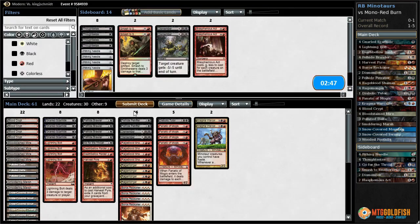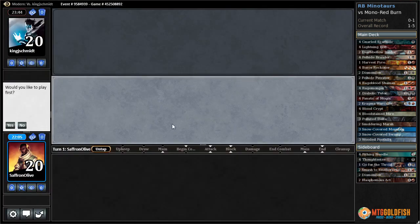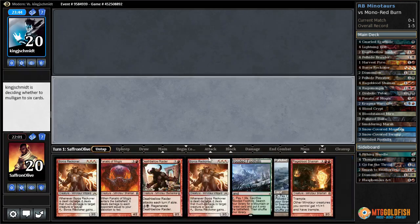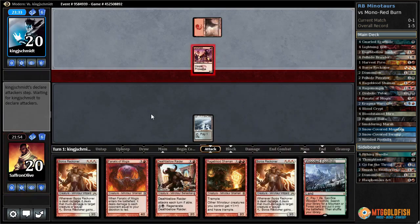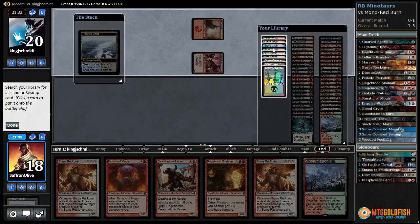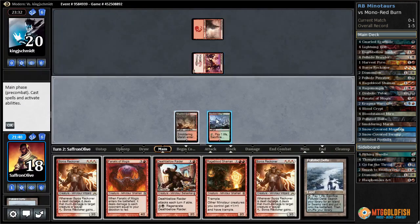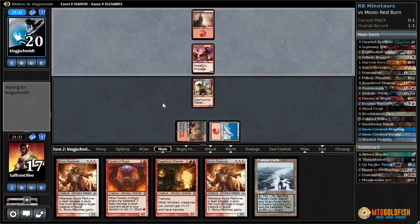We can bring in Go for the Throat over a Warcaller — it's just kind of expensive. Try it like that. We get to play first. If we draw the lands this hand could be awesome. Polluted Delta — here comes the Swift Spear. Crack this, get a Blood Crypt and Smoldering Marsh. Now we'll crack this, get a Mountain — play a Death Below Raider on defense. See if our opponent has the bolt.